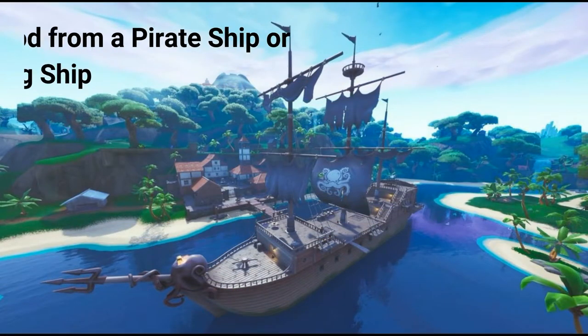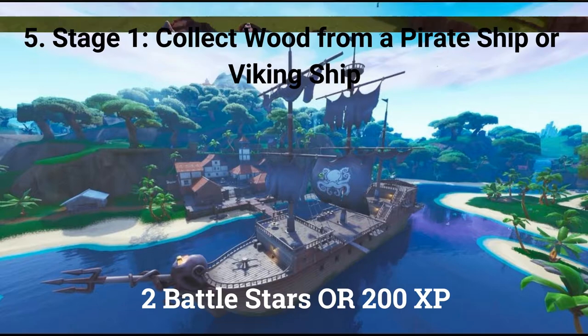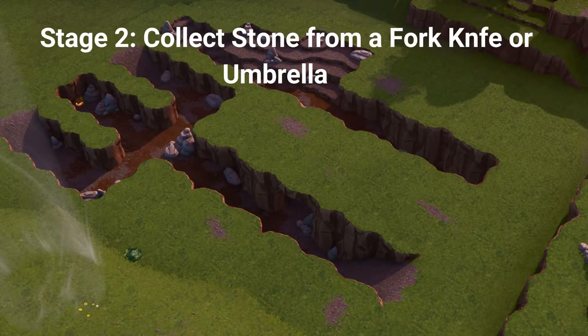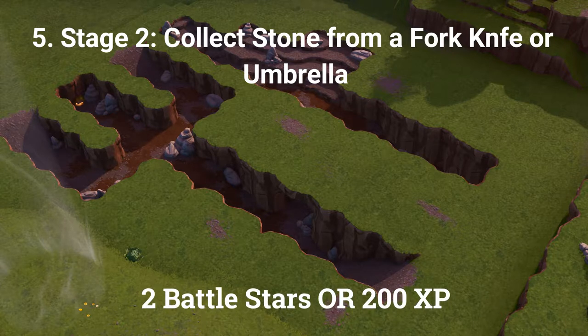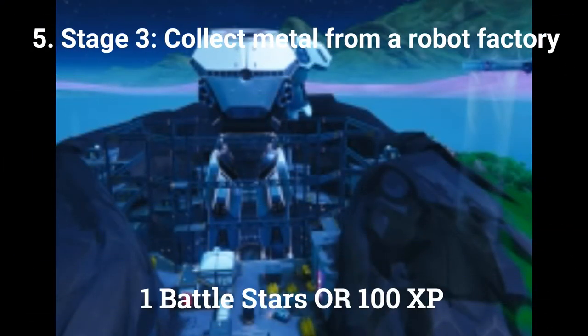The fifth challenge is a stage challenge. Stage 1 of 3 is to collect wood from a pirate ship or Viking ship, worth 2 battle stars or 200 XP. Stage 2 of 3 is to collect stone from a fork knife or umbrella, worth 2 battle stars or 200 XP. The final stage is to collect metal from a robot factory.